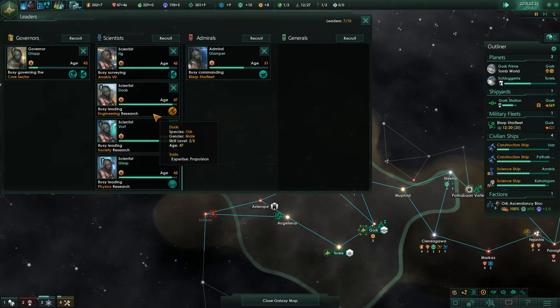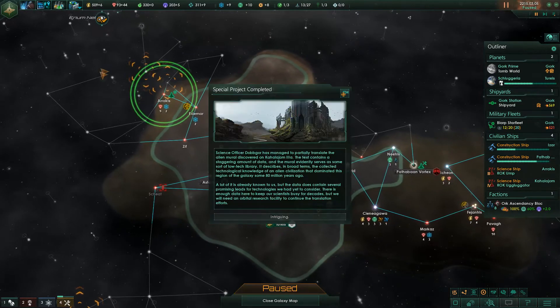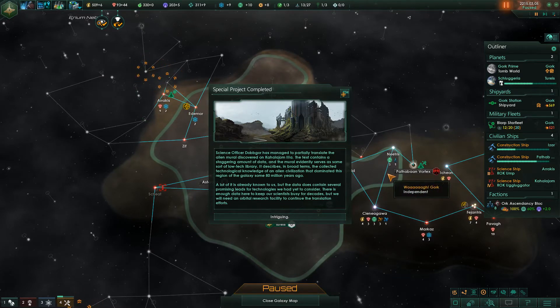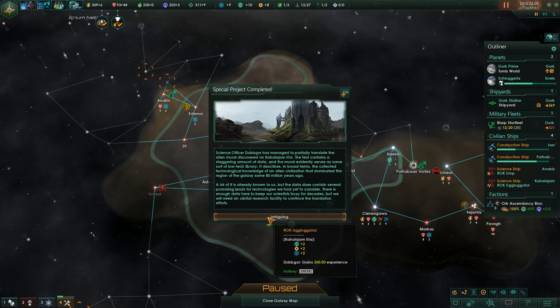We have seven out of ten leaders. Maybe we get another science ship. Special project complete — science officer Dogbor has managed to partially translate the alien mural discovered on Kaja-whatever. The text contains a staggering amount of data. The mural evidently serves as some sort of low-tech library. It describes in broad terms the collected technological knowledge of an alien civilization that dominated this region of the galaxy some 80 million years ago. A lot of it is already known to us, but the data contains several promising leads. We'll need an orbital research facility to continue the translation efforts.